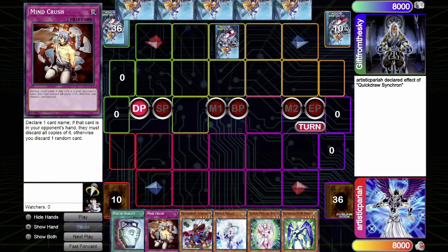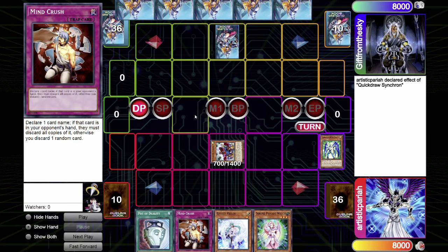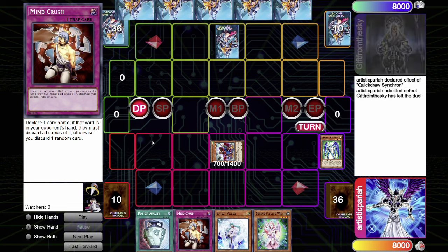Here we have a situation where Mindcrush is set on the field. You activate the effect of Quickdraw Synchron to special summon itself from the hand by discarding a Prisma. In Edison format, you would be able to activate the Mindcrush to stop the Quickdraw Synchron from your hand. However, in Tengu Plant format, that is no longer the case — you'll be able to just special summon Quickdraw Synchron without activating any chain.